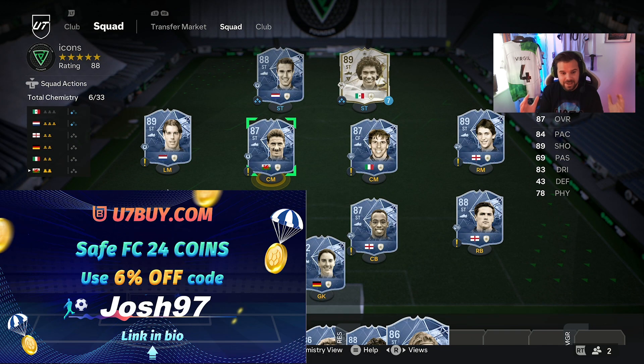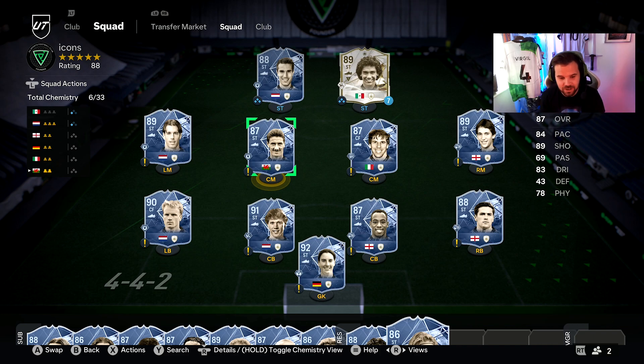Hi guys, today we're doing something a little bit different — we're looking at all the icon strikers under 500k and making our decisions on which ones are the best and which ones you guys should go for. Here I've populated the squad with every single icon that is under 500,000 coins.